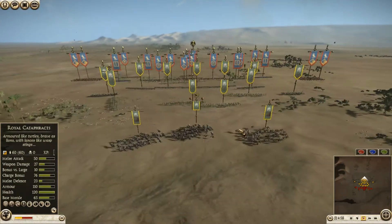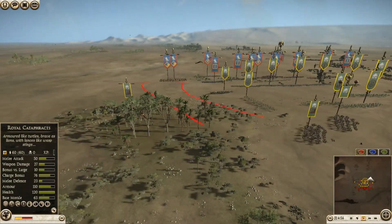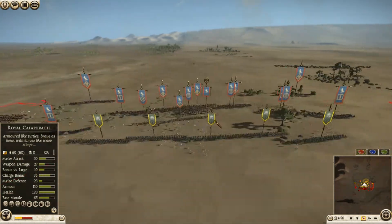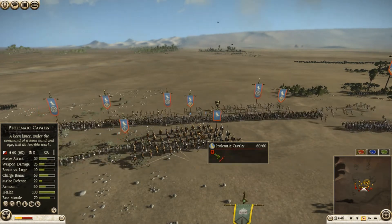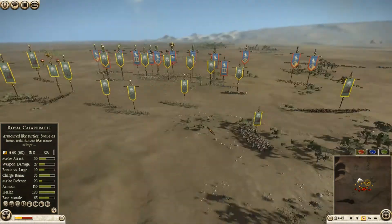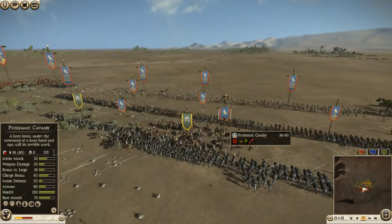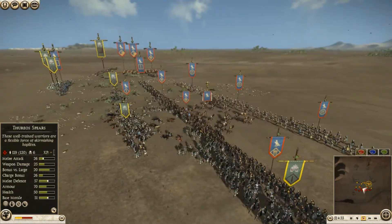Moving up around here, I'm going to bring my Cataphracts up. I'm splitting off one over here and then two over here, bringing this one to try to pin those guys, and then this one's going to pin those two units. Not a lot of losses yet, but my Archers are going to start picking up his General — really good, actually. Getting quite a few kills. You can see all that Archer fire. Down to half strength — 31 guys already, lost quite a bit.